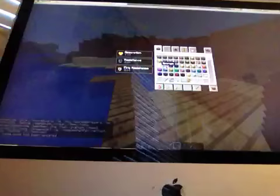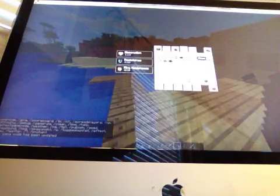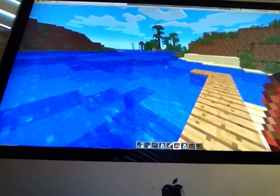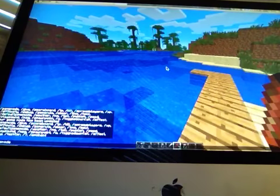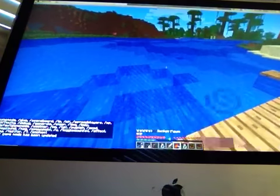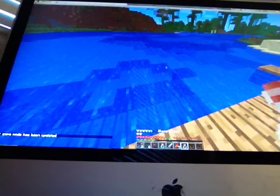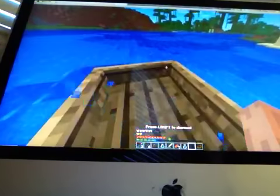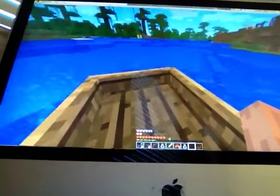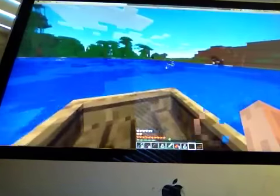We could do this real quick and get us some boats. We got two boats just in case — mode zero, enter. Now get a water bucket just in case.